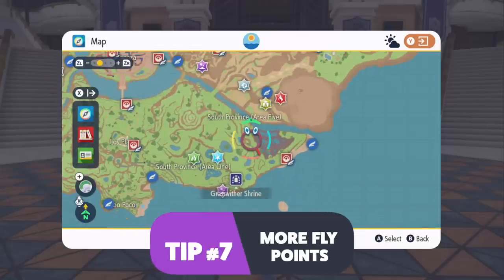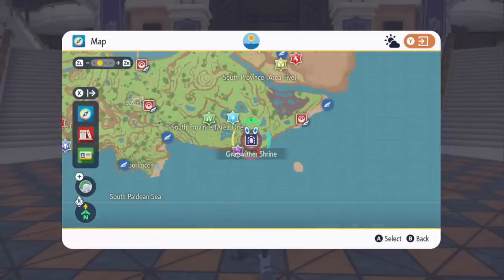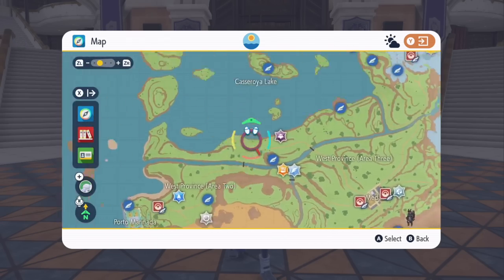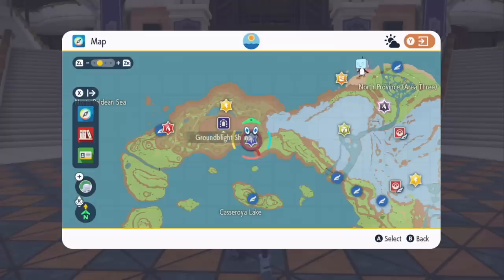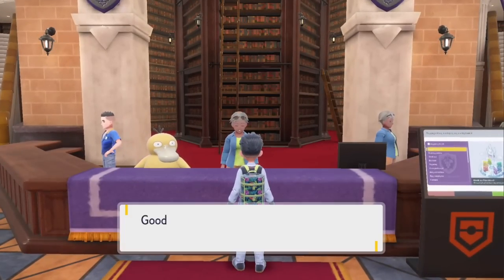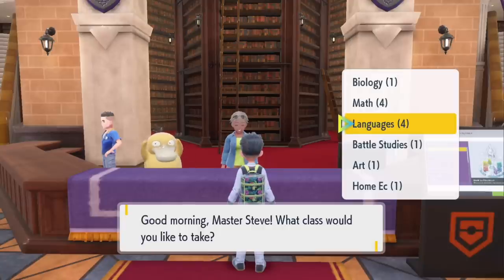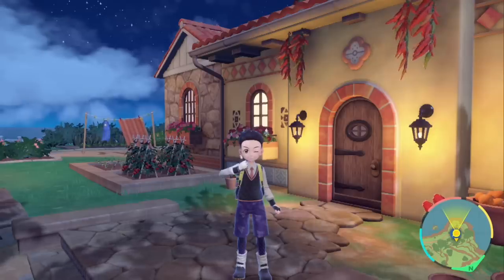Something the game doesn't really tell you, especially if you avoided the school throughout your journey: you can actually unlock extra fly points for the shrines. We have the Grass Whittling Shrine, Ice Wren Shrine, Ground Blight Shrine to the north, and Fire Scout Shrine. You can fly to all of them. The way to unlock them is by going into the school and doing the language classes — you have to pass the final exam from the language teacher and he will unlock that for you. The languages class unlocks four extra fly points, which probably takes about 10 minutes and is well worth it.